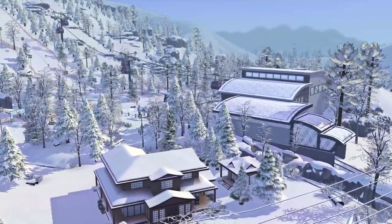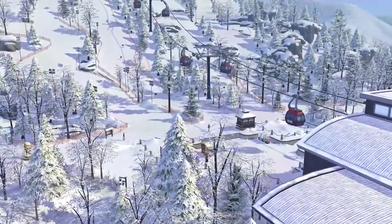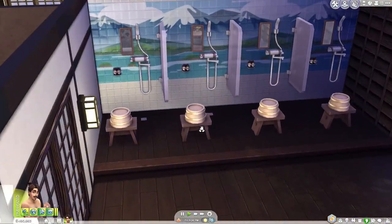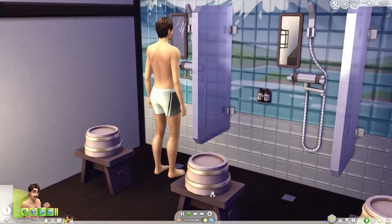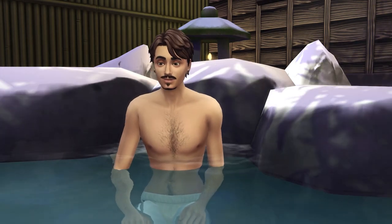On to the world overview of Mount Komorebi — a really nice world. We've got kind of three separate districts. One of my favourites is the mountainous area of Yukimatsu, which is where you go up to ski. They've got rental lots up there, including an onsen bath house, which is a great addition. The onsen bath house works very similarly to a Spa Day spa in terms of interactions. It's nothing majorly new, but it's nice to see representation of Japanese culture in The Sims 4.